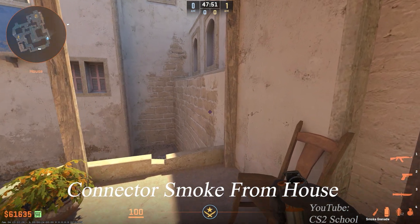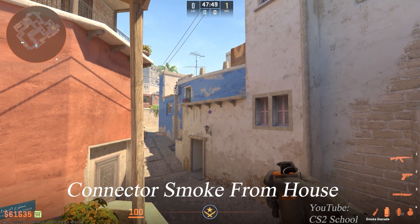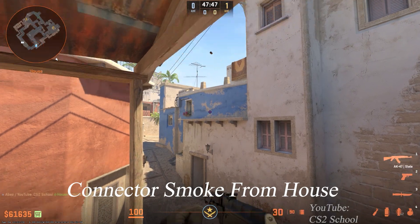Another way to smoke Connector: tuck yourself here, aim at the bottom of this wooden structure, then jump throw the smoke.